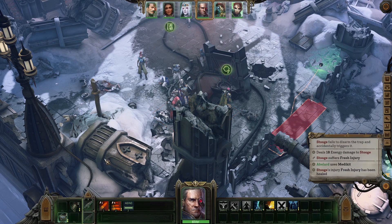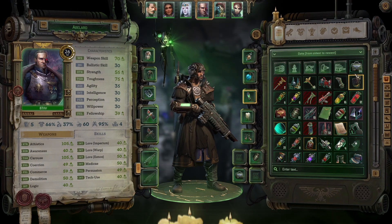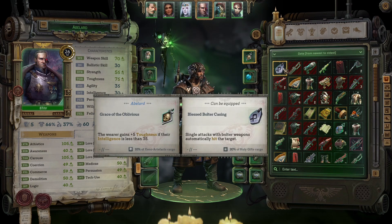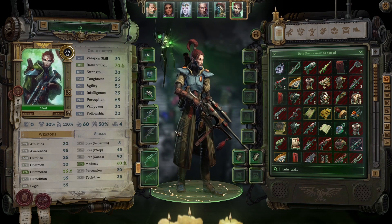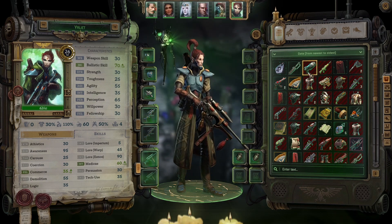Abelard can heal that injury. Oldest to newest — let's go back to newest to oldest. Single attacks with bolter weapons automatically hit the target. Very interesting. Eldari weapon proficiency, ghost sword, wondrous portent.